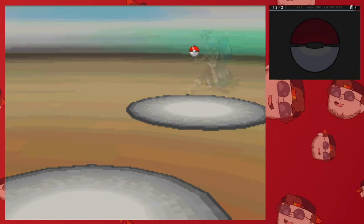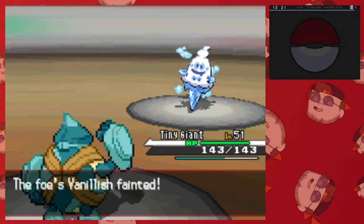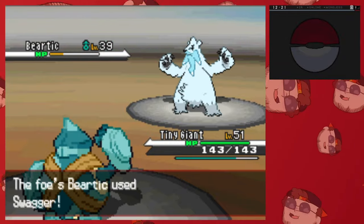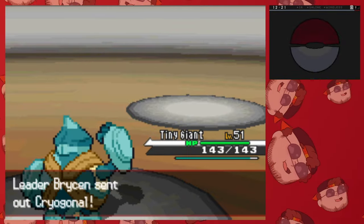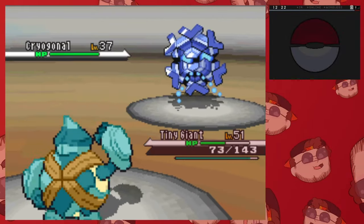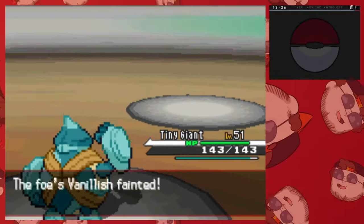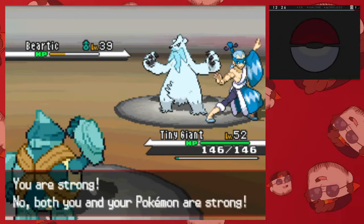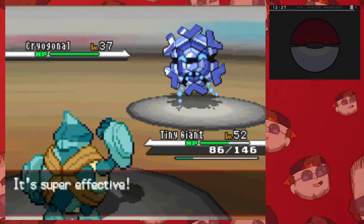Once we get to Icirrus City, we go and challenge Brycen, the Ice-type Gym Leader. He starts off with Vanillish, who easily goes down to a Low Sweep, then he sends out his ace, Beartic. We hit him really hard with a Rock Slide as he Swaggers us, but thankfully we're able to take him out with a Low Sweep. Last out is Cryogonal, but with the combination of hitting ourselves with Confusion and then getting hit by Aurora Beam, we lose very easily. This actually happens quite a few times — Swagger really is a double-edged sword in runs like these. Thankfully, on our fourth attempt we were able to break through Confusion enough times to take out Beartic and Cryogonal.